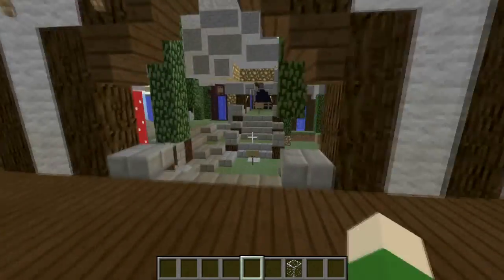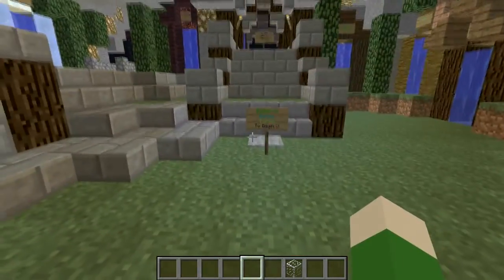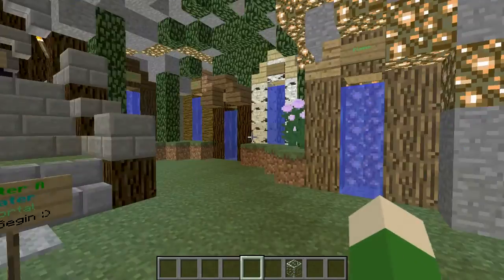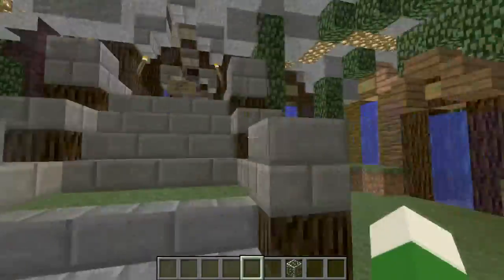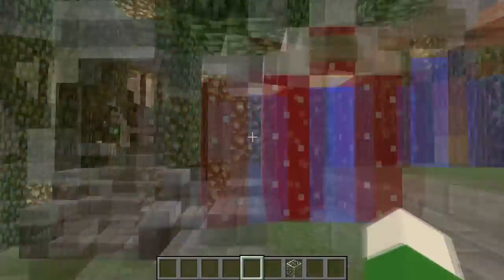Right here we have our player guide, but our survival warps are in here. Whenever you want to go into a biome and start your survival, you get in the water portal and you're in. So say I want to go plains — I'd go in there and just stand. And vice versa for all of these.